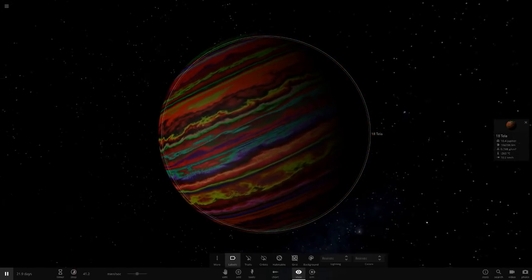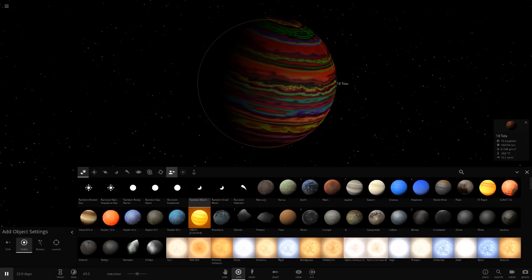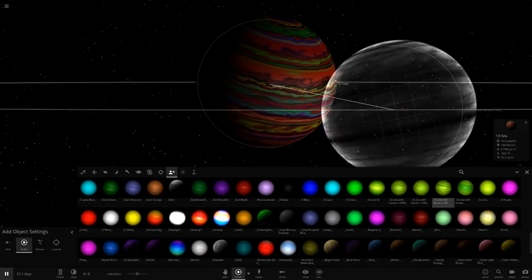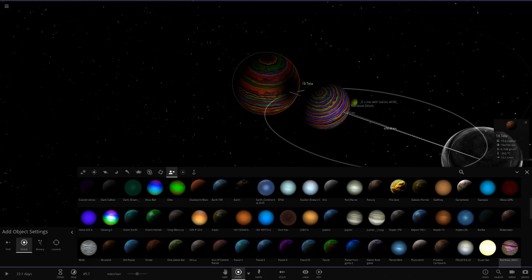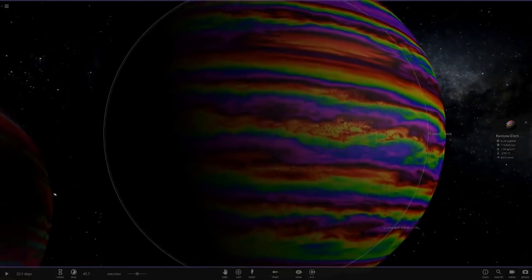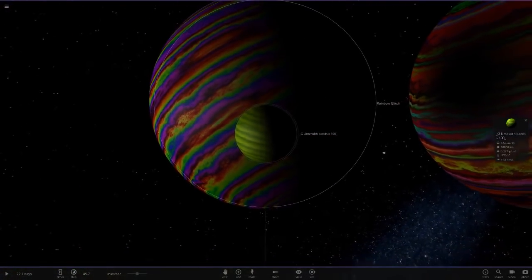I've got to say, this is probably one of the top modded objects we have seen in a long time. This is definitely up there with the lime green objects - some of the coolest ones we have, and also the rainbow glitch one. Yeah, it's definitely part of the new breed of modded gas giants with the insane colours and band count. Really, really cool indeed.